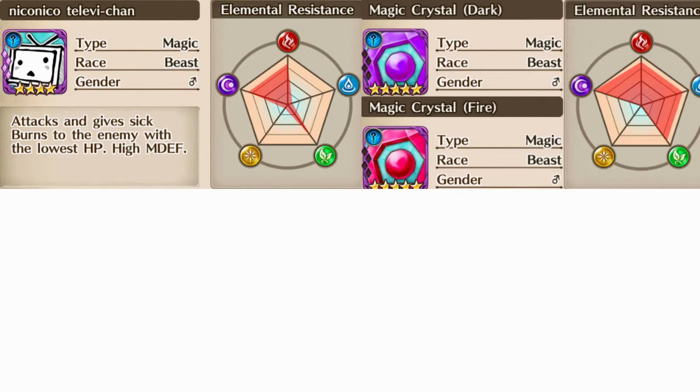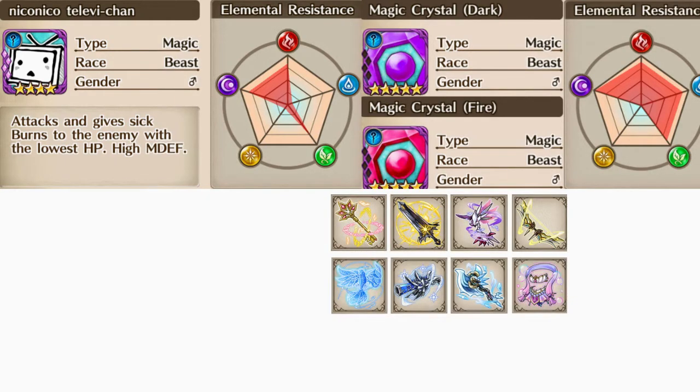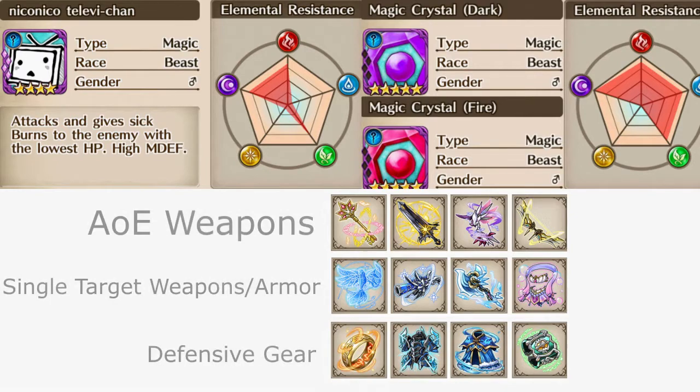Next we'll be going over some example equipment that you can use in the connect to take advantage of his weak light and water resistance, as well as defending against his incoming burn and magic attack damage. The top row has our AoE weapons, the middle row has our single target weapons, and the bottom row has some accessories and armor to sustain the incoming damage.